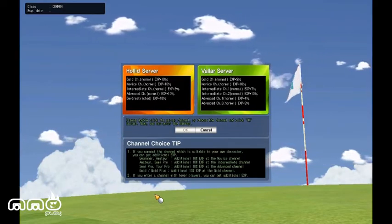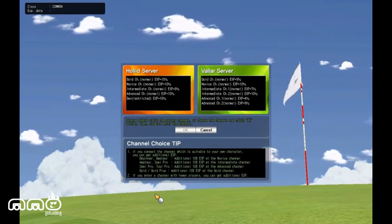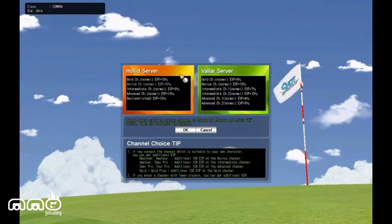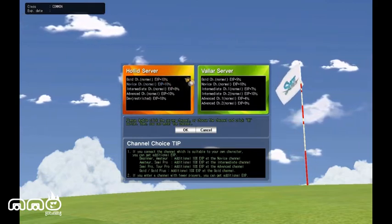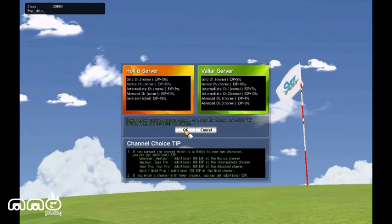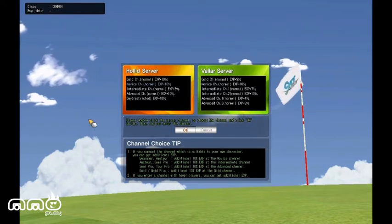Hello, and welcome back to another First Impressions video, brought to you by MMO Play. Maybe we should be talking quieter and softer, because this is a golf game. Nah. This is a free-to-play game called Shot Online. It's published by Games Campus and developed by OnNet. It's kind of a fun little MMO golf.